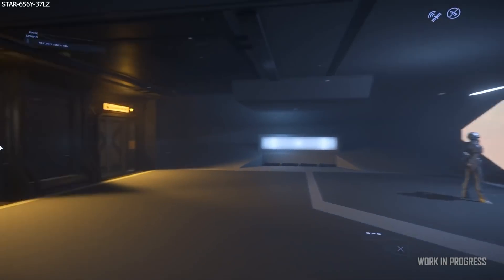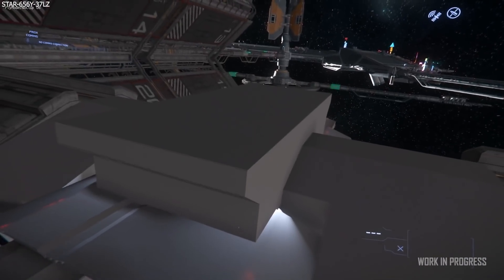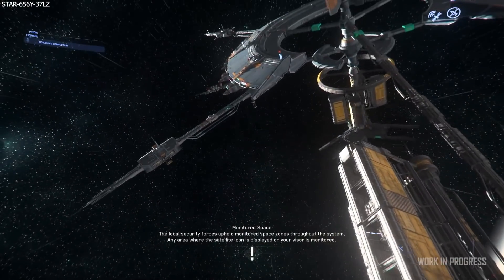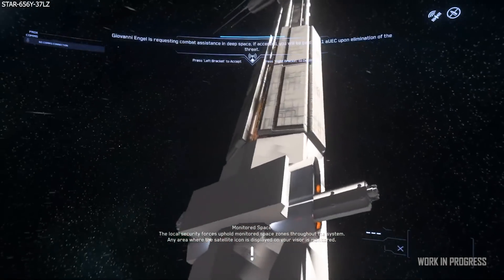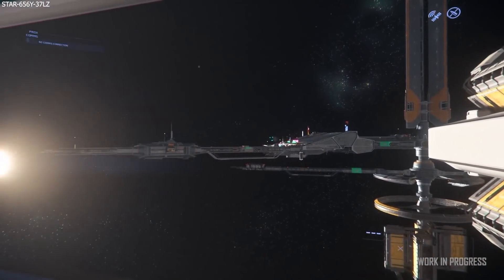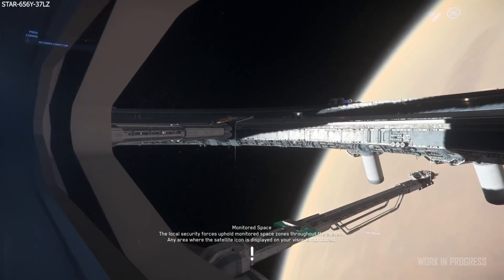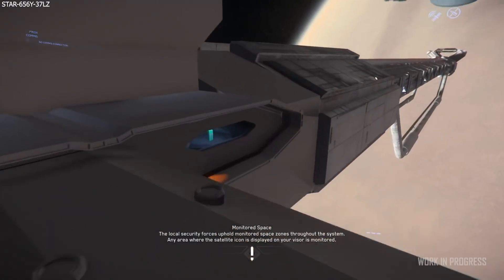We have ship-to-station docking and the Merlin and Constellation docking. Docking has been a long time in the works and it's finally making its way into the persistent universe. This will allow any ship with a docking collar to dock onto a station and allow players to walk onto or out of their ships without needing to land in a hangar or on a landing pad. It has a nine-week sprint from art and design, adding the ability to dock ships with space stations and other ships, including spawning docked ships within larger vessels.